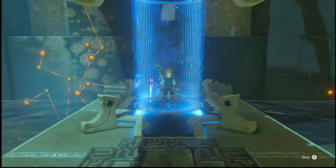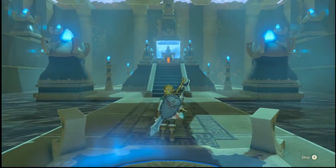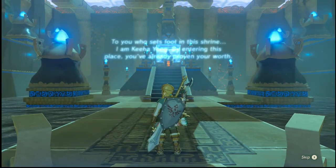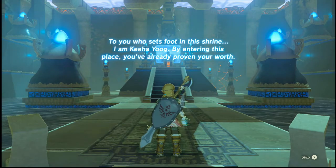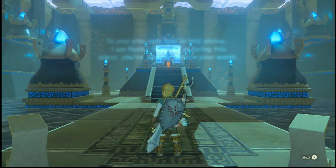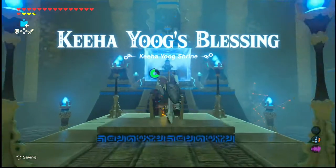Oh, it's a blessing! Well, isn't that special. So apparently by using a shock arrow to figure out the pad on the outside, that counts as you already proving your worth.